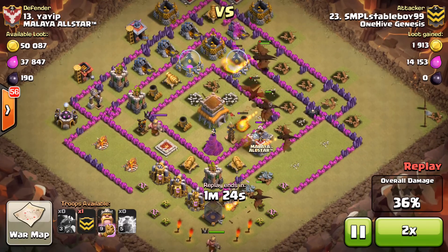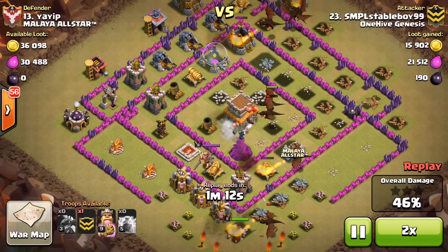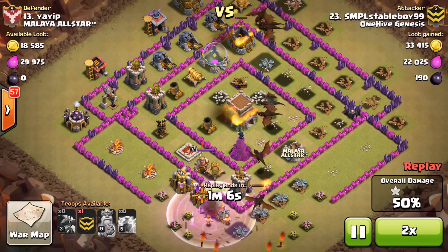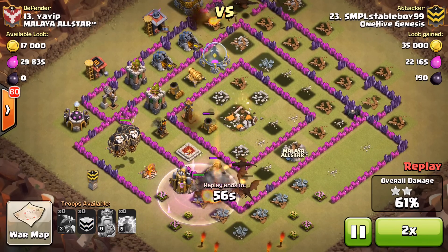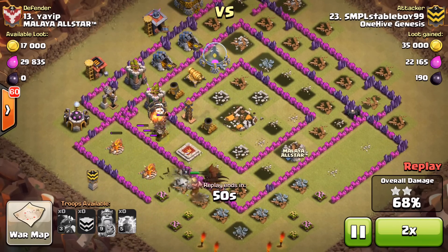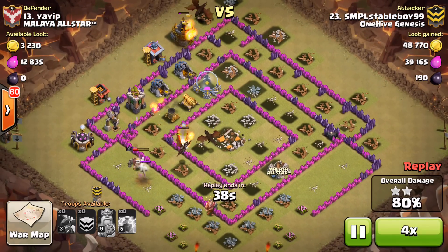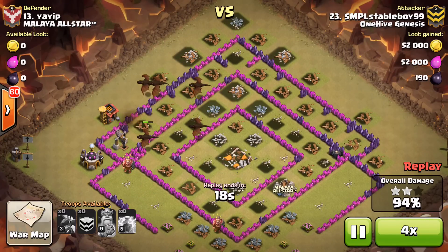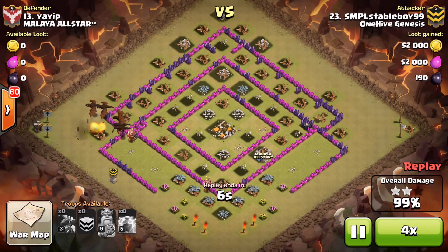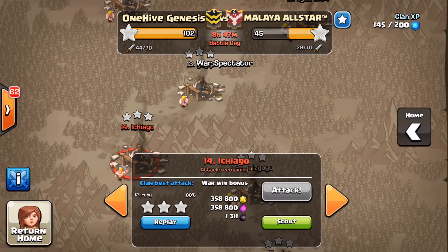Just swarms it on that side, and SMPL is very patient with his balloons — waiting for the air defense to lock onto the dragons, let them take a few shots, then sends his balloons in. An air mine takes out a couple of dragons, but it still bought those balloons an extra two seconds of free travel time to get in and take out that air defense. Then there's nothing left, and it's a three-star. Just don't point your air sweeper toward the center of your base — that's absolutely worthless.